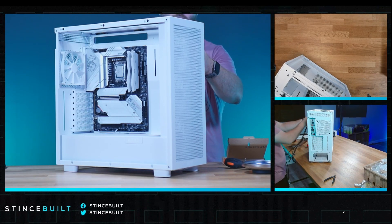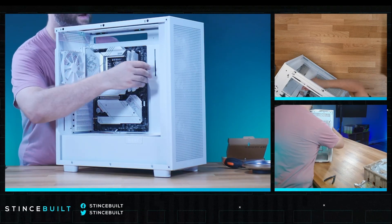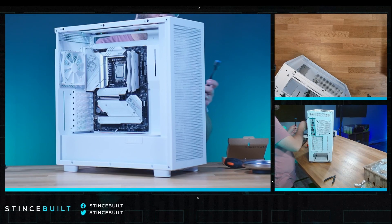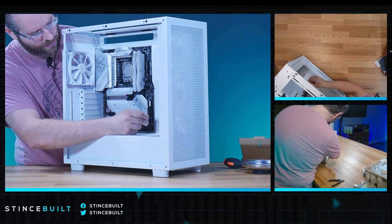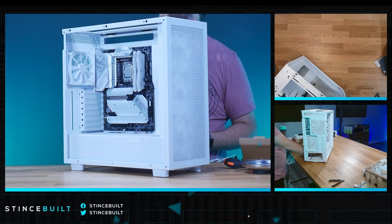We've got our Type-C and USB 3.0 headers to run. Once we get these in we can start working on the power supply. Here's our Type-C, next will be our USB 3.0 — all cables managed in the back. Let's throw in our front panel connections for our switches and then get our hard drive out. That's going to be next, and then we're going to work on our power supply.